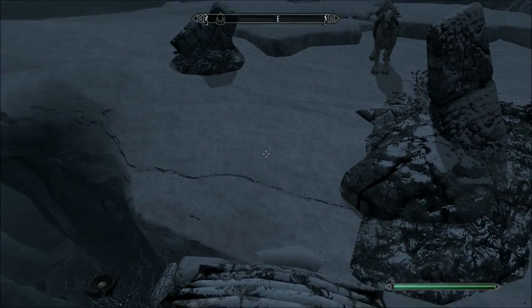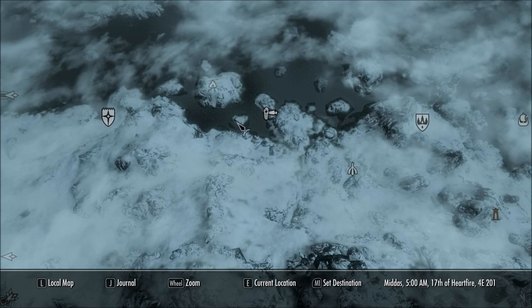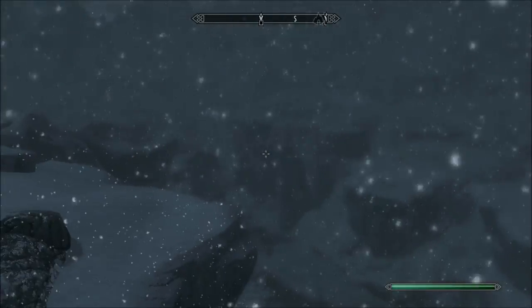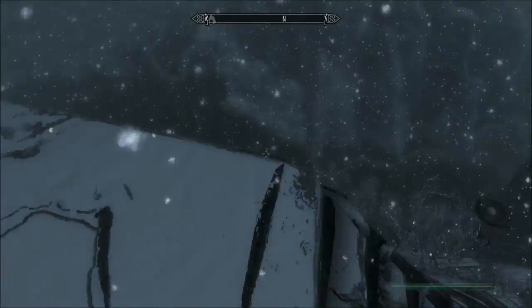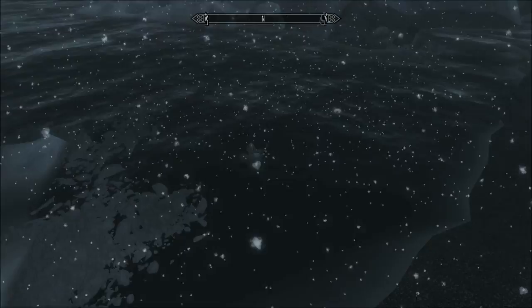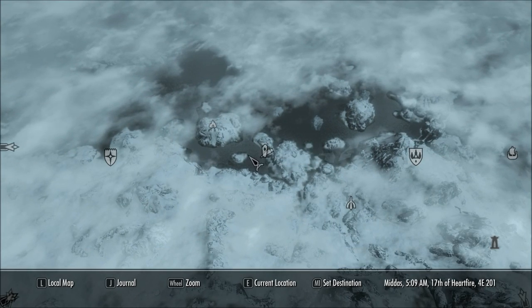On the map, the Tower Stone is right at the top of that island between Winterhold and Dawnstar. The reason I really like this location is the nice view. There's also a fun option — if you come off the edge just right, you can fall down into the open water area and survive. So on a journey from Winterhold, you can hit the Tower Stone, jump off into the water, and progress on over to Dawnstar.